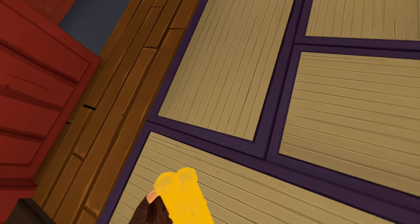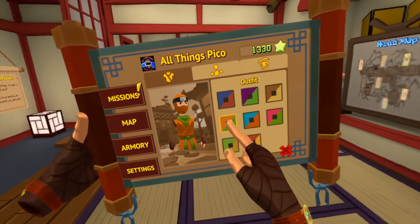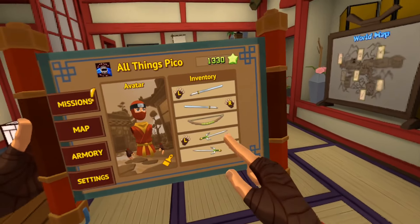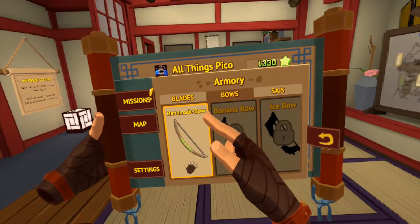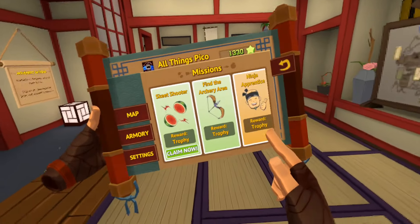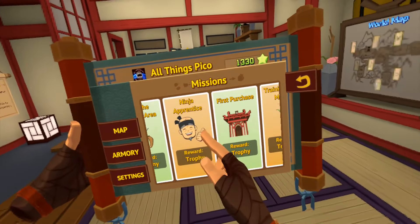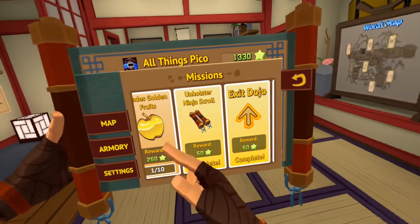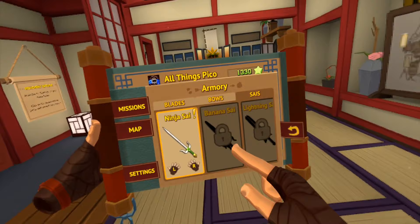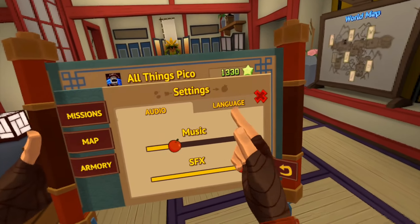Down here I have these scrolls. We have our avatar - we can choose the color - and some things that are coming soon. We have our inventory showing the blade, bow, and ninja side that I have unlocked. We have missions - I'll just claim that now from my previous play. There are many levels I've already played but many more remaining, and then we have the map and the armory I showed you before.